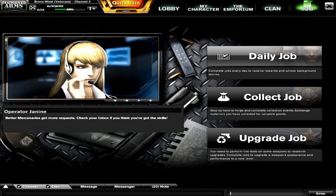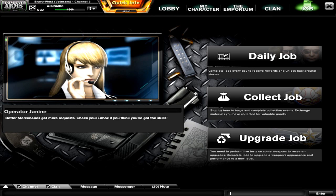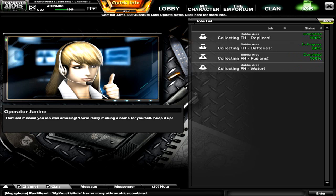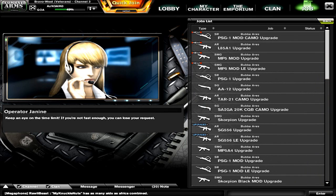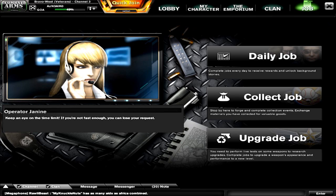Finally, the Jobs tab. Previously jobs were part of the commands menu, but now the Jobs tab has its own dedicated section. You have the daily jobs tab where you can check all daily jobs, and the collect job section, which was also previously part of the Emporium, has been moved here under Jobs. The emporium jobs are also listed here so you can track completion progress. Upgrade jobs are available here too, showing all upgrades available for weapons in your inventory.